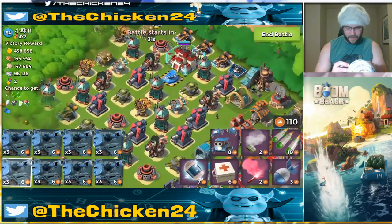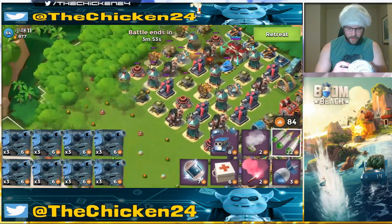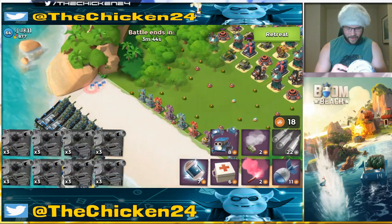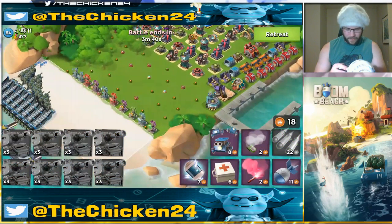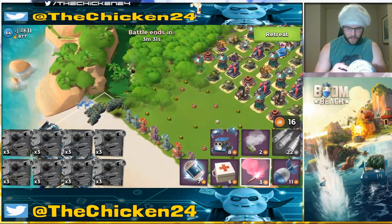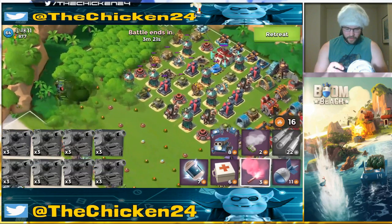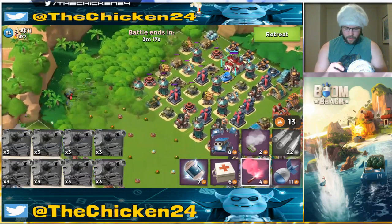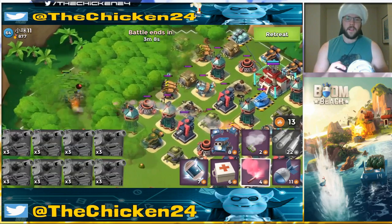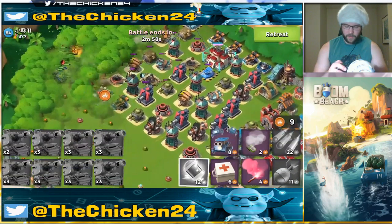I couldn't have picked a harder base — we'll try it, but this is not happening unboosted with all tanks. I'm going to take out the boom cannons first. He's got a fair bit of ice — we'll give it a hashtag chicken go, but I don't know. He's got two, four ice — it's not crazy but that shock blaster is gonna absolutely maul us. I see the shock mine there but I don't want to waste GBE — I have such little unboosted.